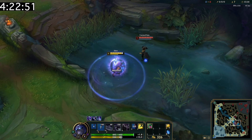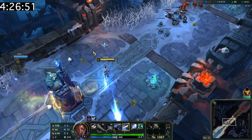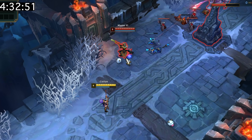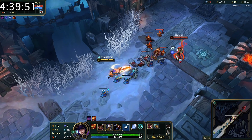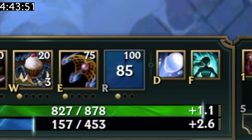You can block Twisted Fate's yellow card with Shen's W. Lucian can do a drive-by ultimate in Bard's tunnel or while taking Thresh's lantern, and even Tahm Kench eating Lucian won't stop his ultimate. The same can be done with Samira's ultimate. If Caitlyn starts using her ultimate on you, wait until she fully channels it before becoming untargetable — if you do it too soon, her ultimate only goes on a 5-second cooldown, but if you wait long enough she gets no refund.